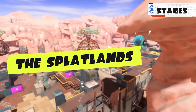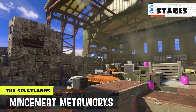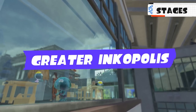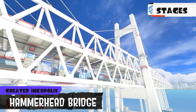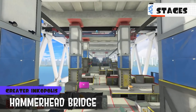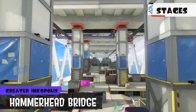They then go into a segment about the stages in the game. We get a look at all the new stages revealed via Twitter, but they also show a brand new stage never seen before called Hagglefish Market, which appears to be based on an outdoor market with vendors. Next, they tell us about returning stages from previous games. We already knew about Museum D'Alfonsino, but what we didn't know about was Hammerhead Bridge, which has some lore behind it. The narrator says Hammerhead Bridge is what connects Inkopolis to the Splatlands.